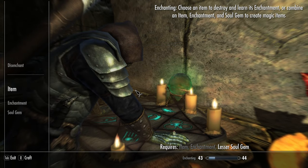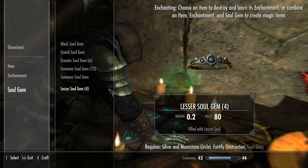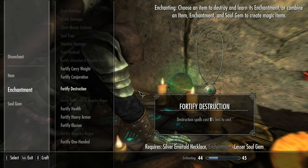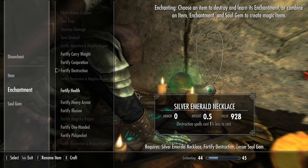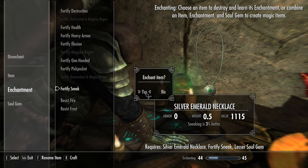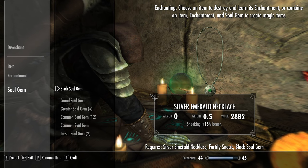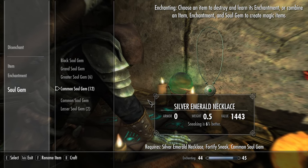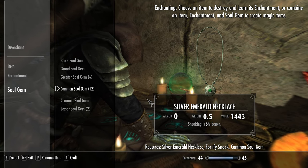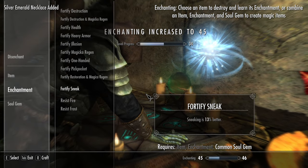I'll also use some of these lesser Soul Gems. For necklaces and rings the enchantments are a little different. Carryweight is a pretty good one at $988 — that's the best so far. Sneak is pretty high at $11.15, so sneak's going to be the one we do. It is worth more if you use a higher gem, so I might do a Common over a Lesser. I don't really use these for enchanting other than recharging, so I'll use one of these. We have a lot of them anyway.